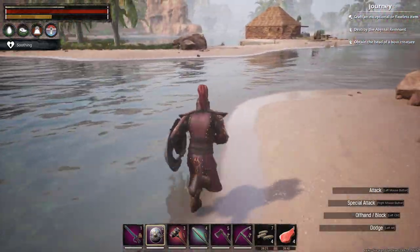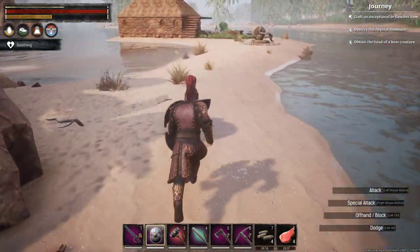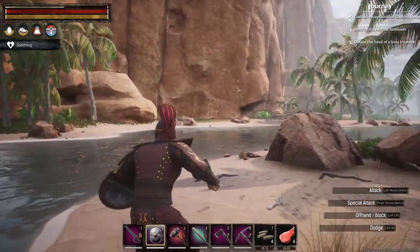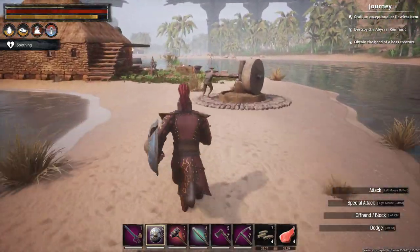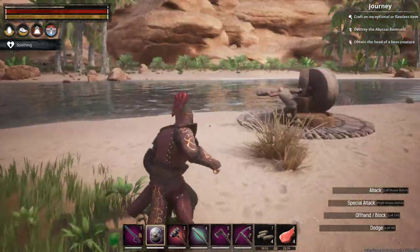The nice thing about this island is you have this little sand bridge here. This allows you to haul your thralls from a camp not too far down the way — it's a great camp to pull your early thralls from. We've got one going on right now — oh, actually he looks like he's finished.